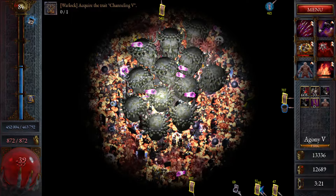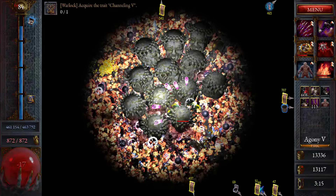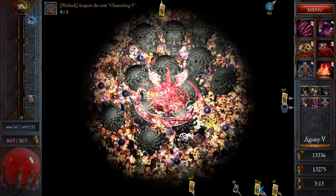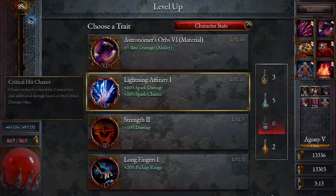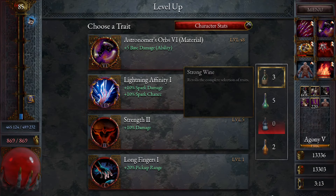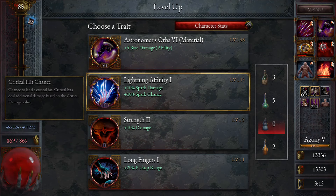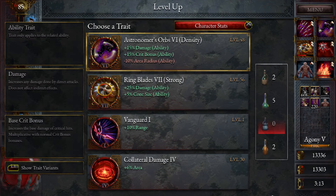At this point in the run, things get kind of crazy — but it allows us to level, so you know. I really like the extra orb here if we can get it. Base damage — I don't know if it's worth spending resources on that. We can reroll though. Could make them a little smaller here with more crit and stuff.